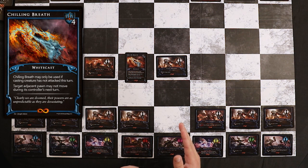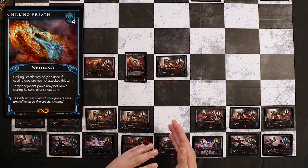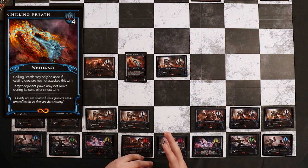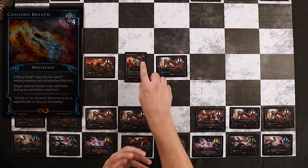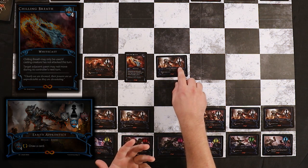Like creature abilities, ability cards can be used before or after the creature moves. Consider these like extra abilities written on each creature, except they're in your hand as hidden information. As long as a creature has enough discipline to pay the casting cost found in the top right corner of each ability card, it can use it before or after it moves. However, it also has to have the same type of discipline.